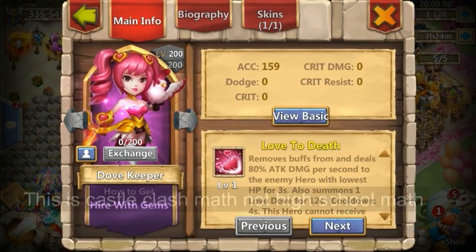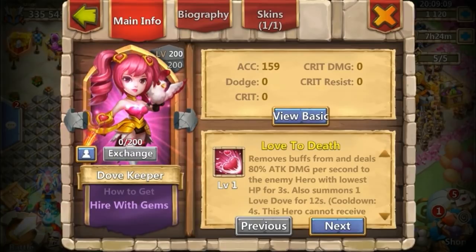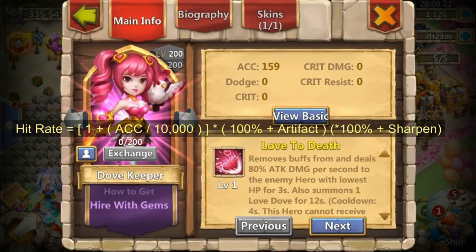We convert that 120% to a decimal: 1.2. Now we want to add 20% from the Eye of Garuda artifact. Because we're stacking, we multiply — so we convert that 20% to 1.2 as well, since it's a 100% base plus the 20% increase. Now we have 1.2 times 1.2.